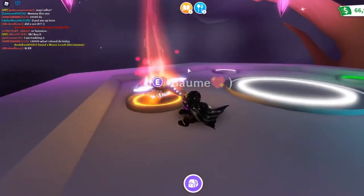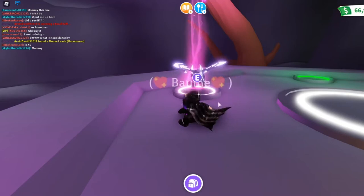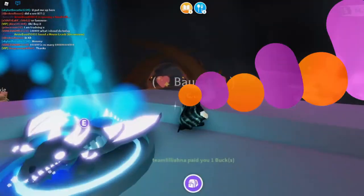Appearance. The Shadow Dragon's appearance is somewhat more obscure than different creatures in the game. It's a skeleton-like, dark purple mythical serpent with a spiky tail. To finish it off, it has spikes running down its back and a horn on its head.